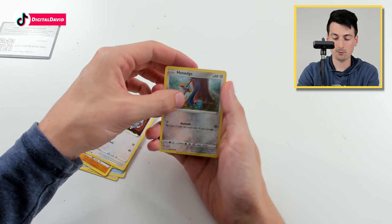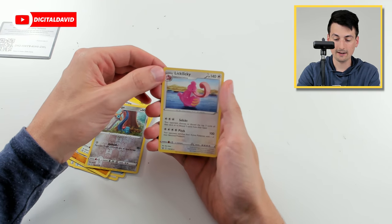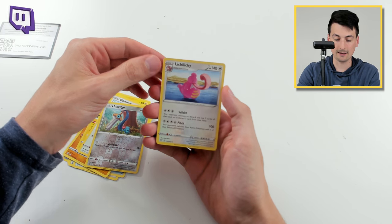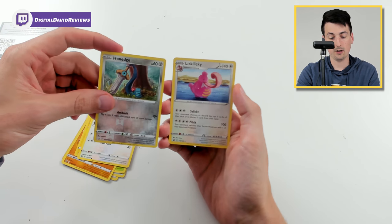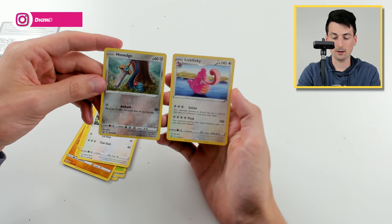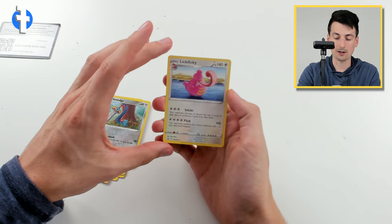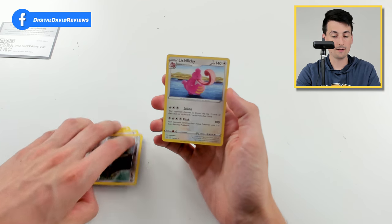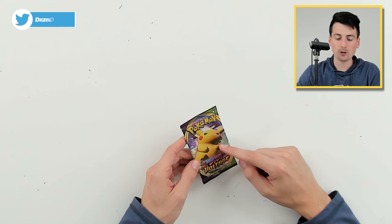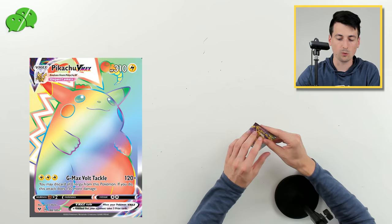And we have a Honedge, revealing a Lickylicky Rare. So we got a Lickylicky Rare and a Honedge as the reverse holo. A Lickylicky Rare from the original Pokemon in our Battle Styles pack. I hope that Pikachu artwork is foreshadowing because my chase card for Vivid Voltage is definitely the Pikachu VMAX — so wish me luck.